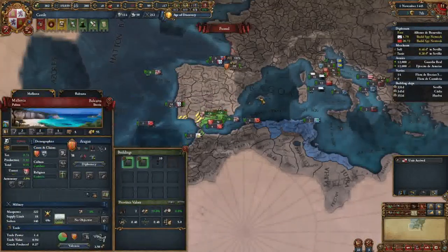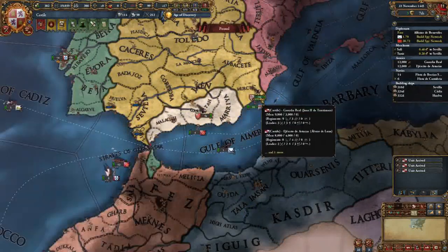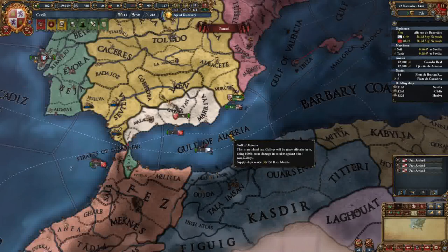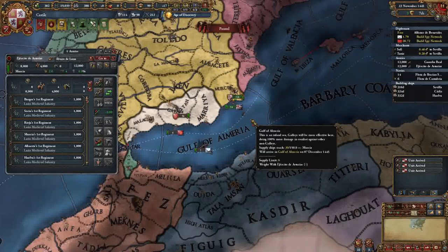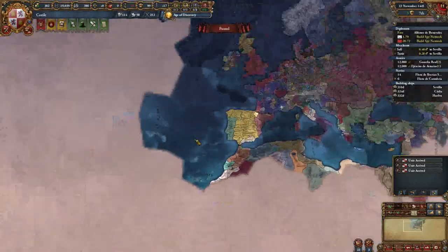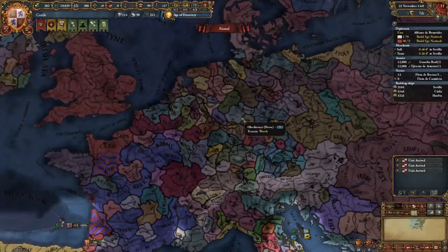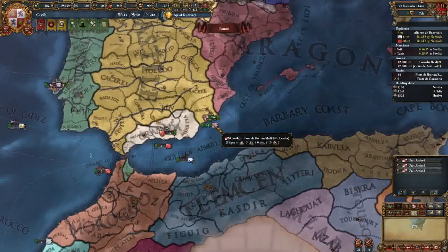Here's a useful hotkey tip: select an army and hit Control+1. Up in the side modifier it shows 1. Select your other army and hit 2. Now if you're looking at something in Siberia, you can hit 1 twice and it pulls you back to that army. If you're over looking at Hesse, hit 2 twice and you're back. It's really beneficial to have that when you're managing multiple theaters.